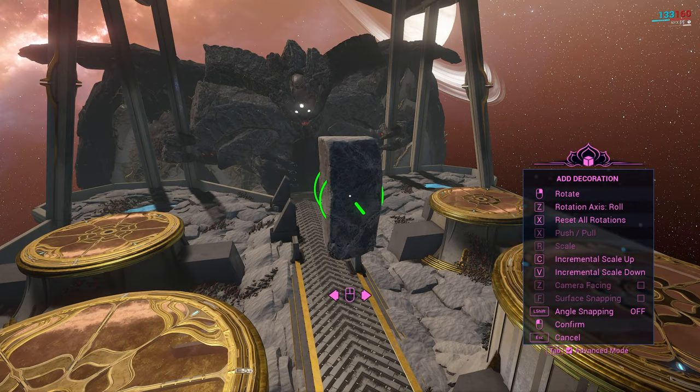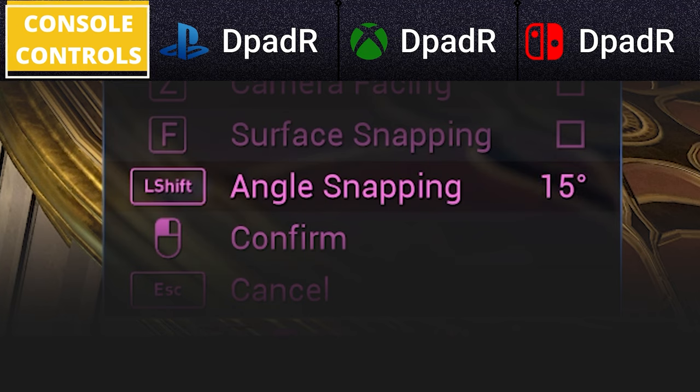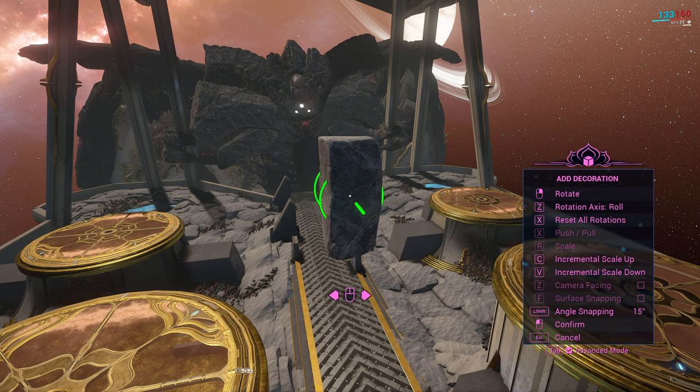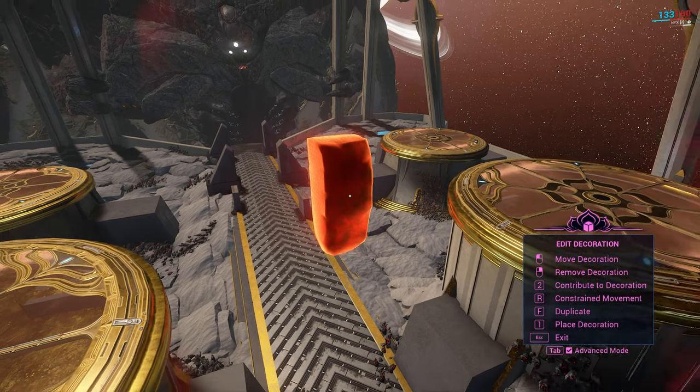Where grid snapping used to be displayed in the UI, what was formerly called rotation snap has been replaced by angle snap. This is toggled in the same way as grid snap but offers 15 and 45 degree rotation increments. For post-placement modifiers, advanced mode offers duplication as well as what is called constrained movement.